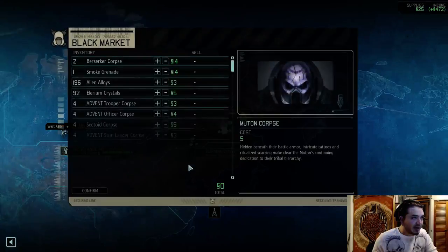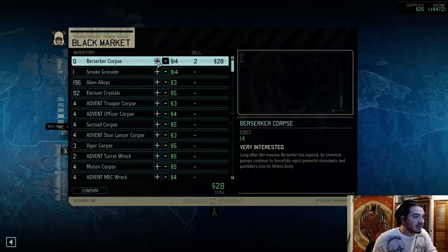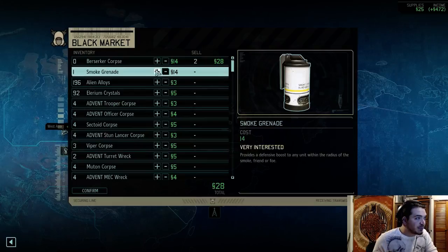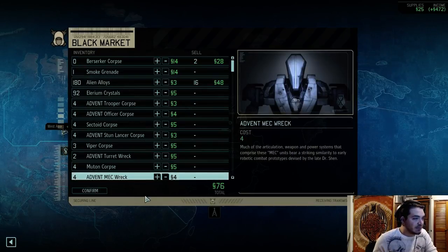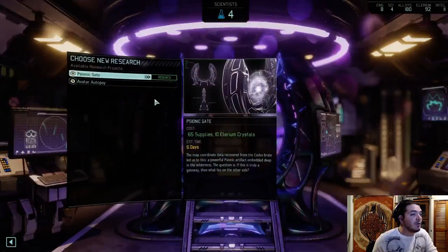I go back into the black market and sell some more stuff. What don't I think I need? I think I need the alien alloys — I don't want to get rid of that. Berserker corpses — I don't think we need those, let's get rid of them. I always keep four corpses normally. I haven't killed a Viper in a long time. Everything that's expensive is up here. Let's say I sell some alien alloys. Confirm. Now we have enough. Let's go build that thing that we need, because I don't want to wait forever.